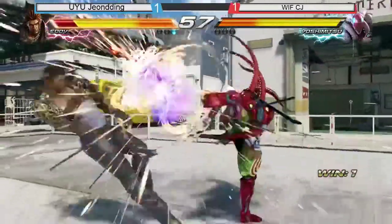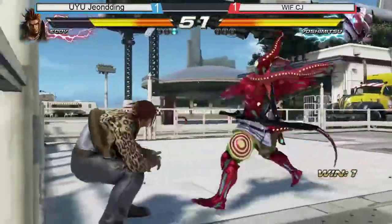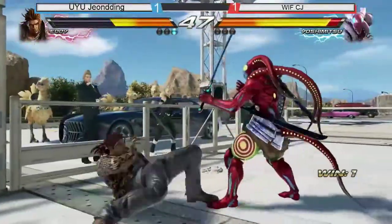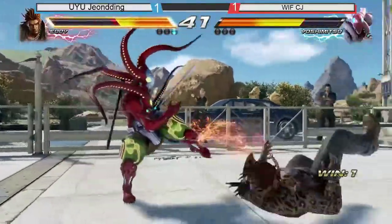Look at that movement. He's using that like a Mishima electric — like a mid Mishima electric. Mix ups. Down four two. Nice Eddie. That's really cool — oh my God. Choreography. Dodge the counter-attack and then just go for a throw — that's really sick.